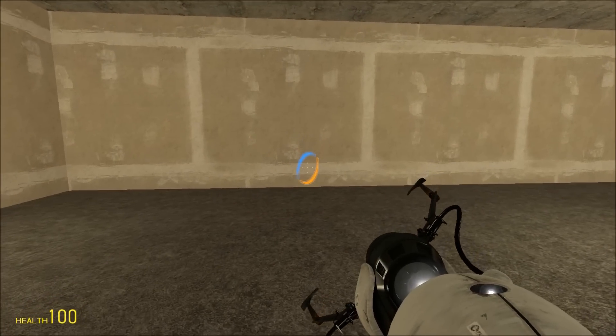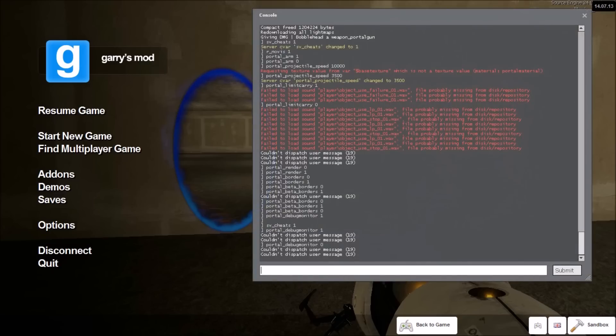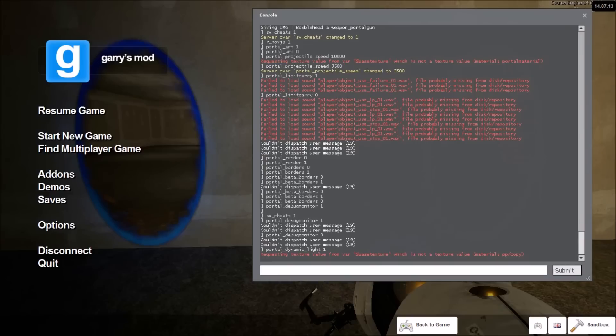Lastly, as another cool feature, there is dynamic lighting available for the PortalGun. To enable this, type portal_dynamic_lighting 1. You'll see that the portals now have quite a glow to them. However, this can decrease your FPS by quite a bit, so it is not recommended that you run it.